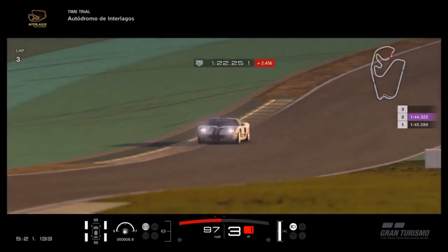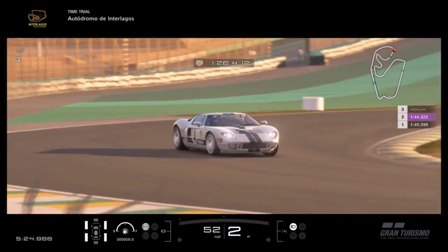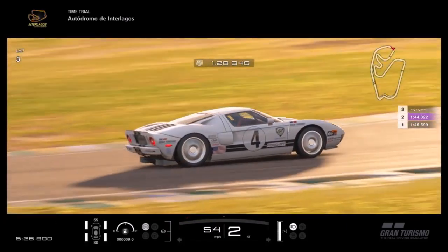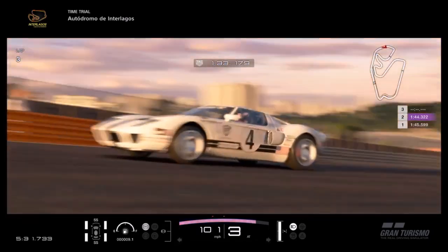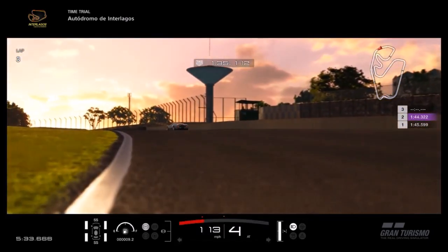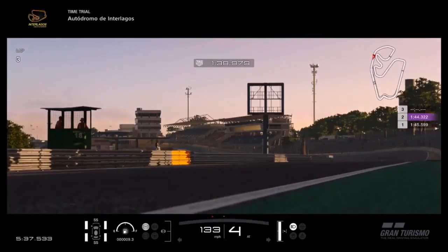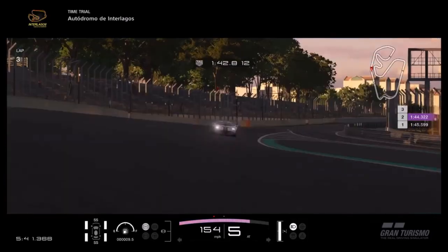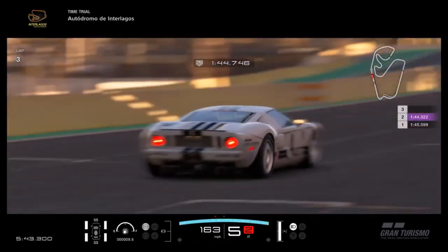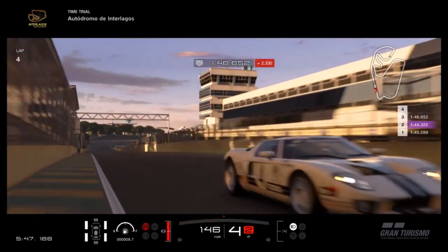But in terms of its Gran Turismo Sport updates, what can you expect from the car? Because on Gran Turismo 6, you're looking at 940 horsepower. In the drag tune setup video, I already covered the fact that it's got like 100 horsepower less. So, has it been neutered to some degree? Or, like the McLaren F1, does it benefit from these updates aesthetically, visually, sound-wise, interior? Well, I would say both, in a funny kind of way.